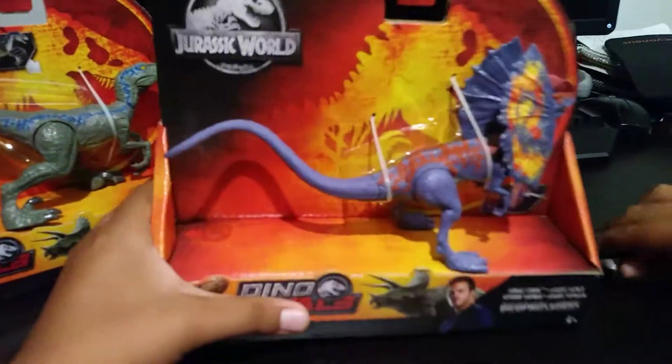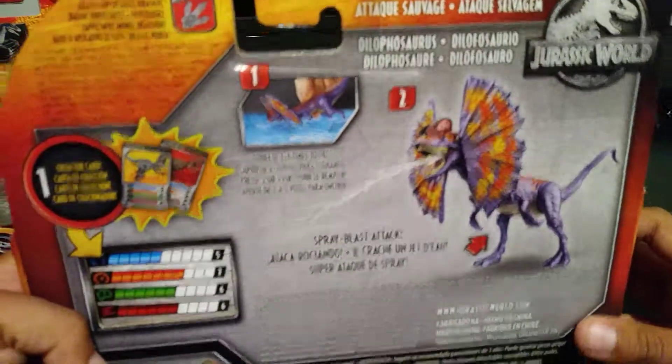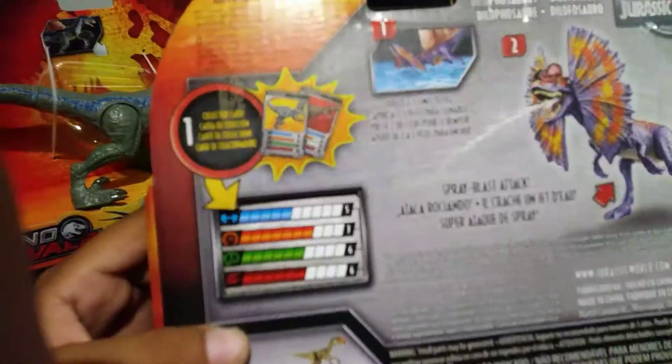First we're going to unbox the Dilophosaurus. Let's check the stuff first. It says here: squeeze two to three times to fill with water, then squeeze the belly again and this sprays the water.